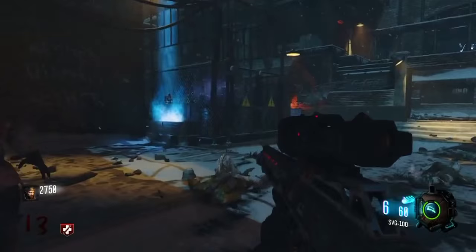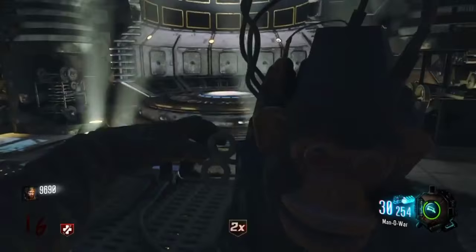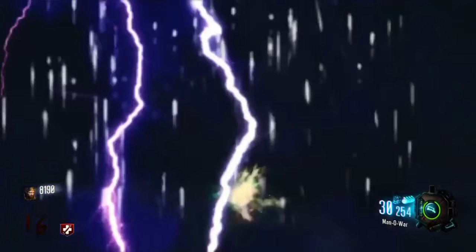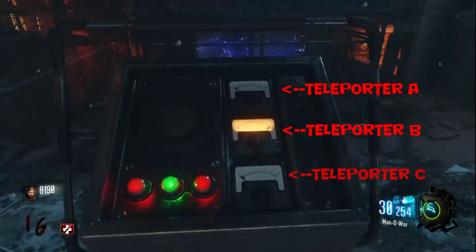Once you get the monkeys, go to each teleporter and throw the monkeys in, then teleport. It costs 1500 dollars each time you teleport, so you'll want 4500 dollars total to do all three. There's a panel that shows teleporter A, teleporter B, and teleporter C — the ones you've completed will light up. You want to do all three to complete the easter egg.